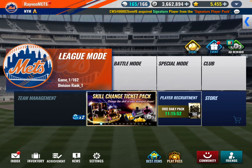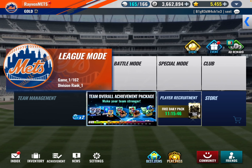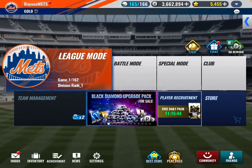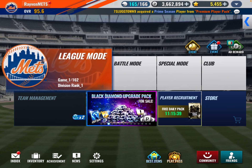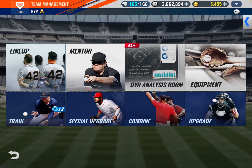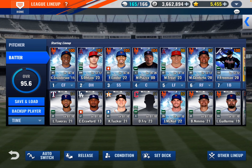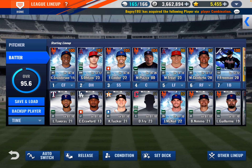Let's see — store, club. I guess everything is in order here. So there you go — I'm going to do some combos, some upgrades, some powering up. This is what the lineup looks like at the moment.